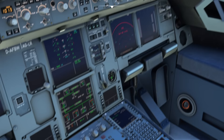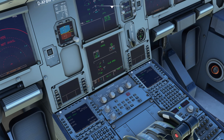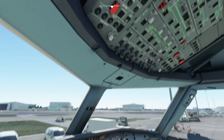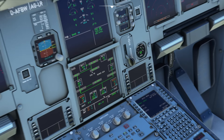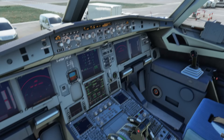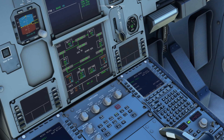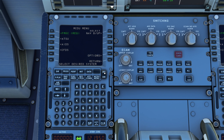Let's look at the APU. Starting it up, the APU page spools up nicely. They've added cool-down times on the APU as well. Once available, the APU generator automatically becomes available. On the electrical page, you can see the APU gen not taking load when external power is connected, but switch it off and the APU generator supplies power with the green lights confirmed.